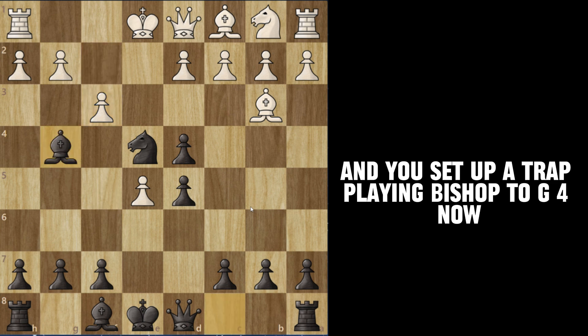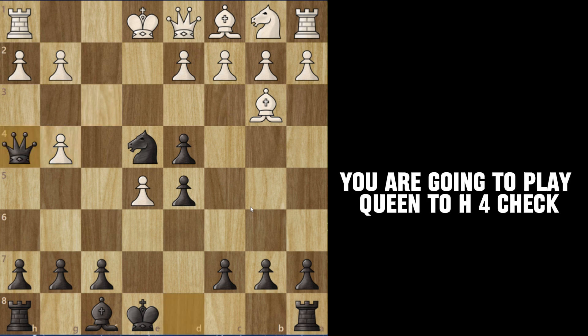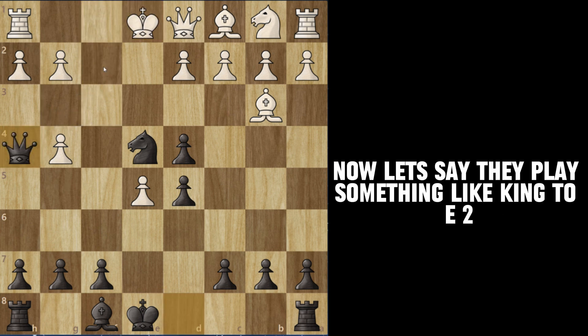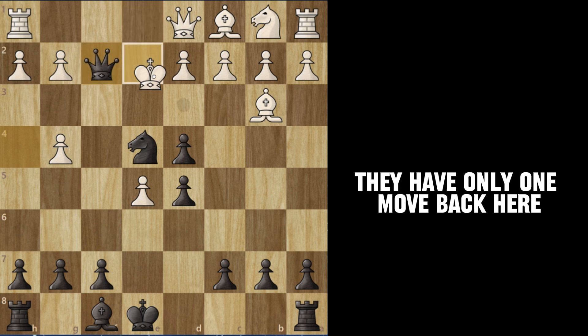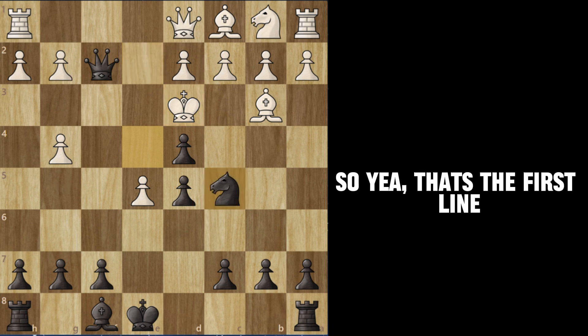You set up a trap by playing bishop to g4. Now if they take the bishop — and if you're a bit lower rated like I am and your opponent doesn't see this — you're going to play queen to h4 check. They play any move with their king. If they play king to f1, checkmate. If they play king to e2, you play queen to f2 check, they have only one move back, and with your knight you checkmate them. That's the first line.